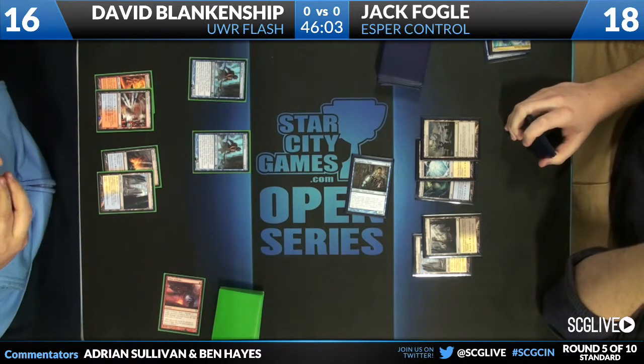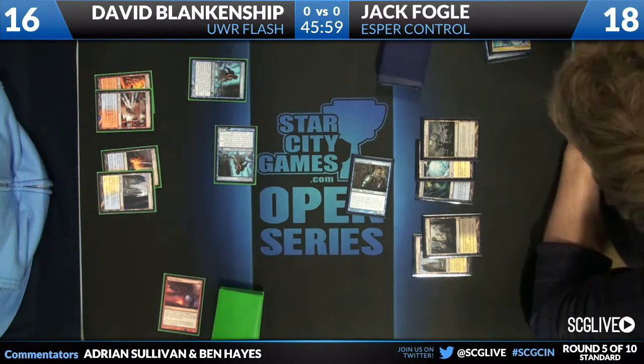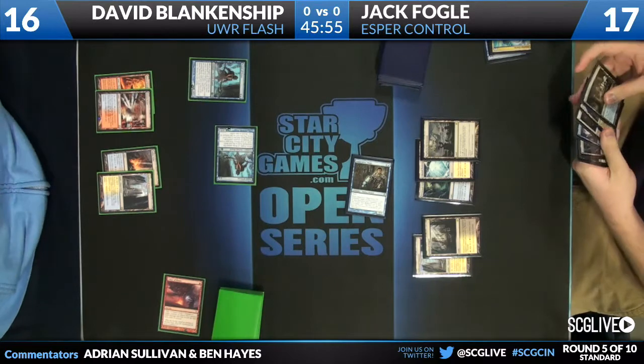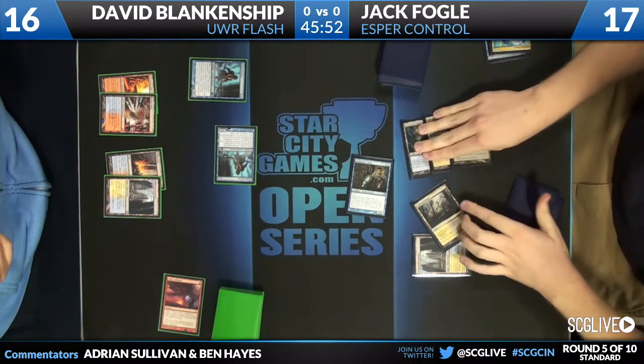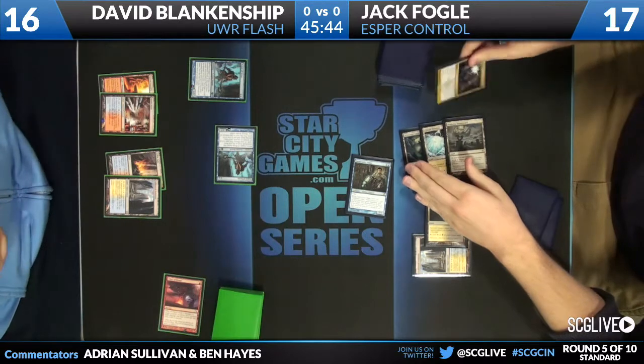We'll see what David has here. He may leave an Augur back, and he does. He just passes the turn without playing a land. See the Drown happen — first of many. And he's using the Drown Yard on himself.